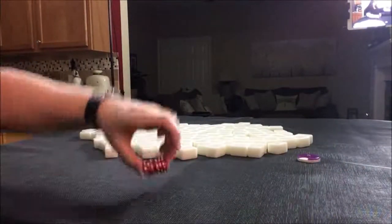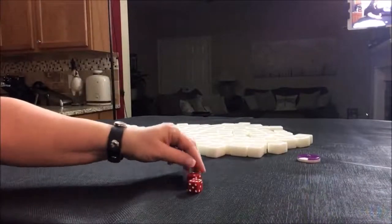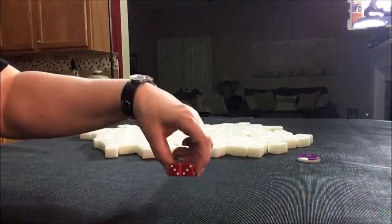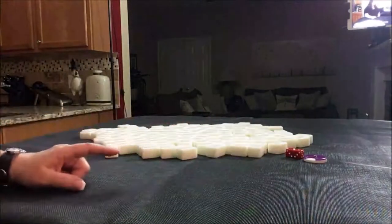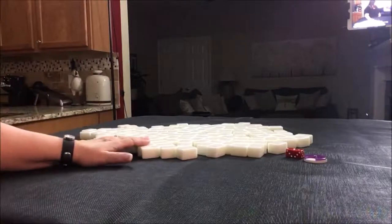I rolled an 11, so that means that West is our seat. West seat, East Round. And we are non-dealer, so I'm going to get 13 tiles.